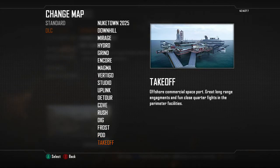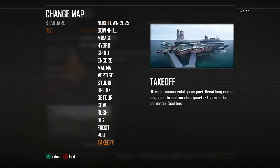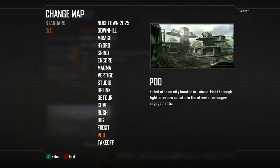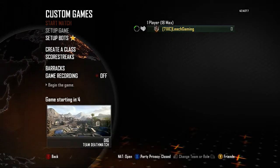Takeoff is technically an offshore commercial spaceport, and it is from Stadium — this is Stadium remastered. It's either that or Frost, but anyway, both of these maps look good. Let's look at Dig and I'm also going to fight my way through with bots.